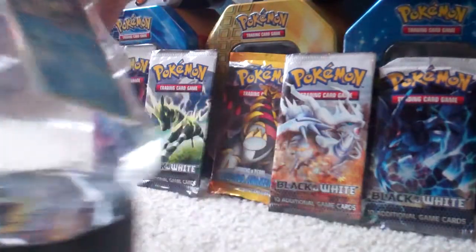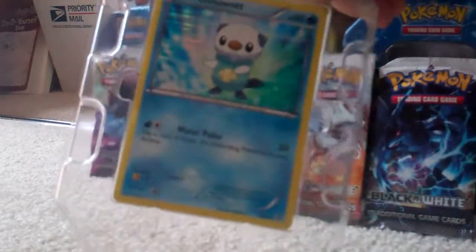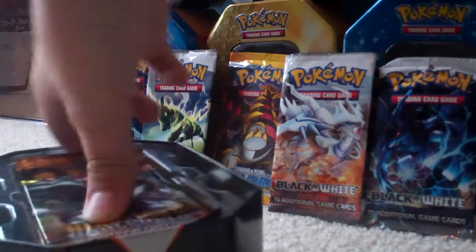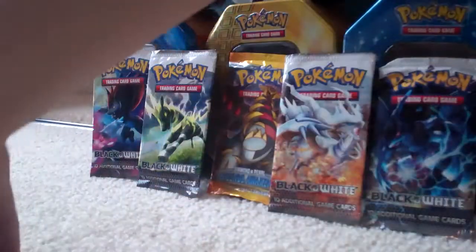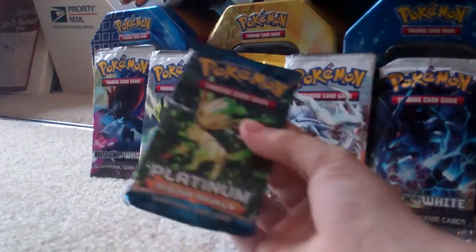Hoping to get either a Prime or a Level X, and we have the Oshawott promo there — the Oshawott BW3 promo — set that aside. The packs we have are HeartGold SoulSilver — they're all sealed — Platinum Arceus, and Rising Rivals. So let's go oldest to newest; we'll start with Rising Rivals.